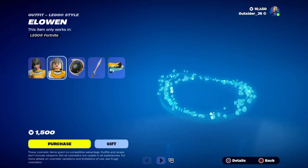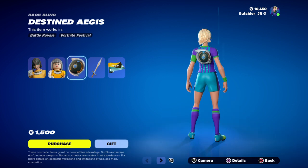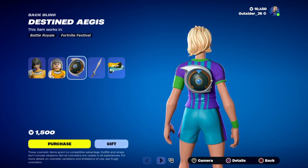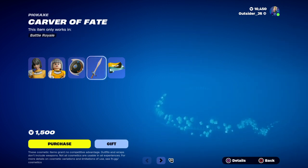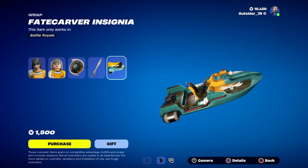The Lego style is — when she loads up, she's right here. It's okay back bling. The sword, Carver of Fates, is actually pretty cool, and the wrap, Fate Carver Insignia.